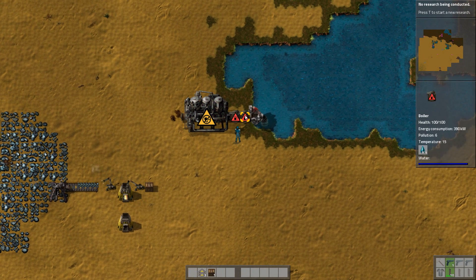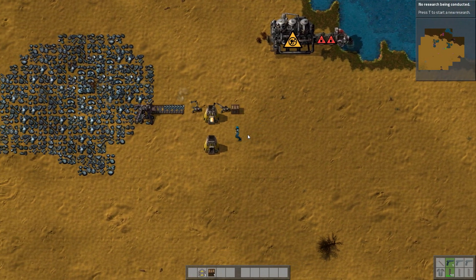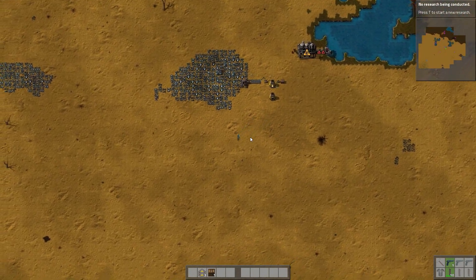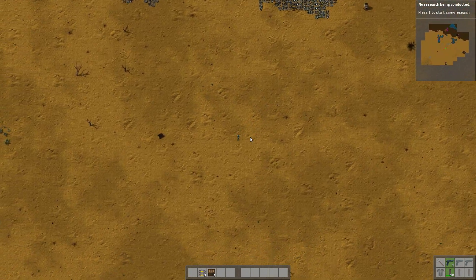So the water comes up the pipe, goes into these boilers, heats up, and then this steam engine starts producing electricity. Fantastic. We're going to have to go empty out the box and get some more coal now. Such a long trek — we have to run all the way down here to get this coal.